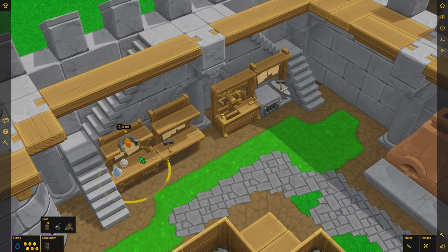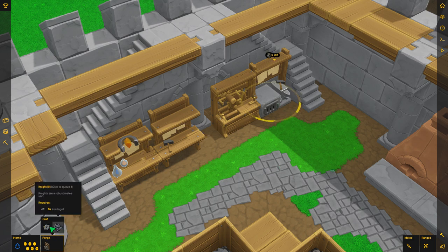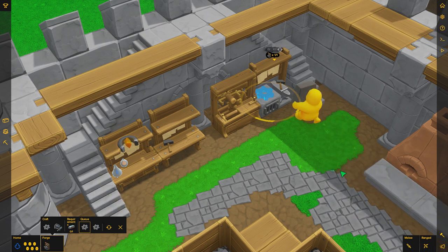One of the nicest features of the taskbar is that now, when you select a workstation, it appears on the taskbar with an options panel that displays what that station can craft. If you want your forge to produce three cogs for example, just click on the forge and then click on the cog button three times. You can also remove items from a queue by clicking on them, and you can loop a queue to produce it until you run out of resources.